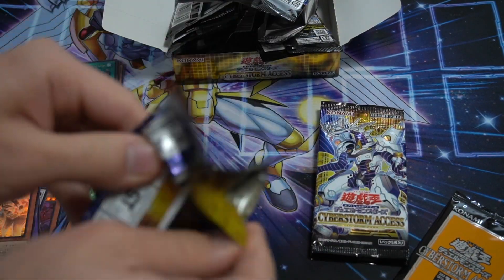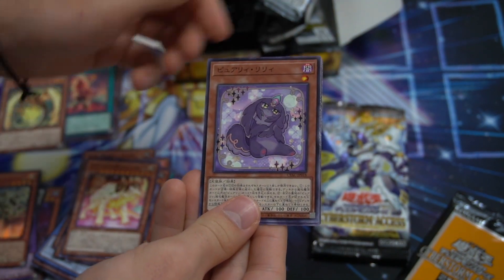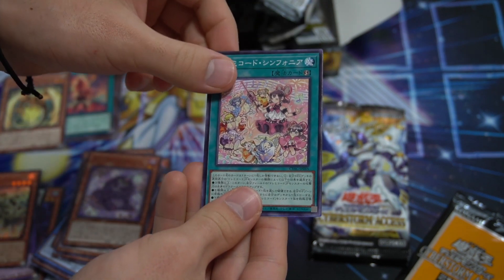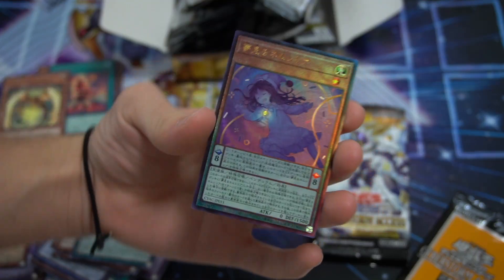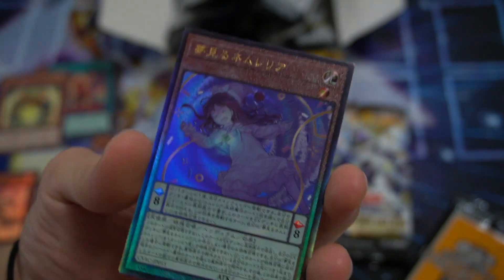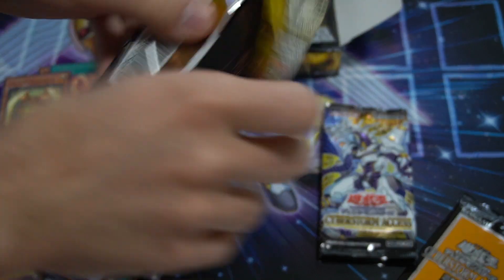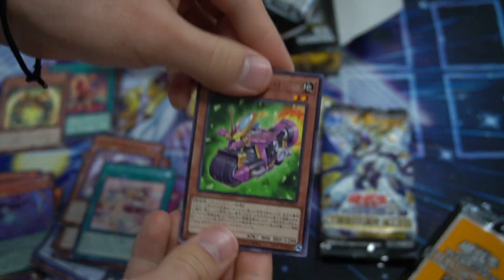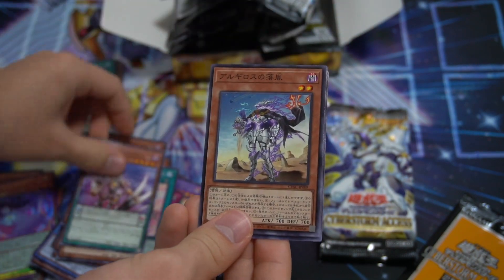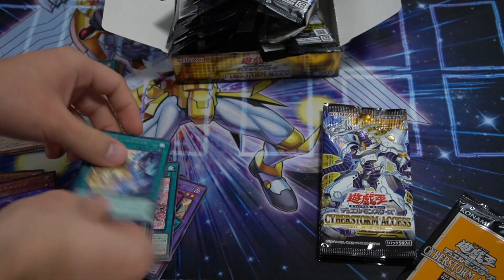Here is a card that I'm not looking forward to playing against — it's like the whole card is a dream. Oh man, that is awesome. Super Heavy Samurai search, Black Horn, new Level 2 Reinforce, and another Star Frost.